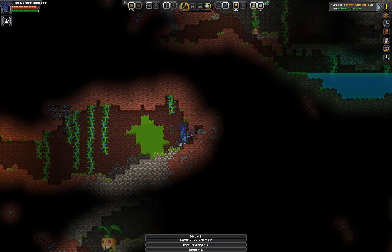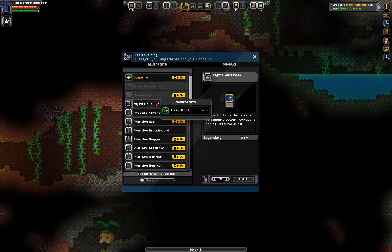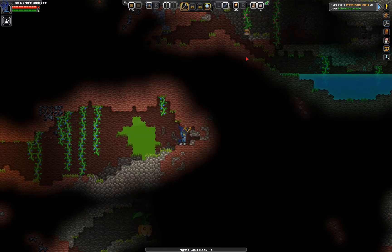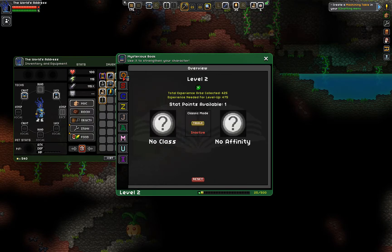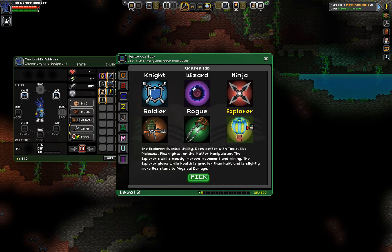Awesome! Because everything is awesome! Let's craft one of these. That's what the mysterious book does — that's how you level up. Alright, I'm in level two. Stat points — I've got one stat point. Classes: you can be all kinds of different classes. The Explorer — evasive utility, does better with tools like pickaxes, flashlights, or the matter manipulator. The Explorer's skills mostly improve movement and mining. The Explorer glows while health is greater than half, and is slightly more resistant to physical attack. I'm probably going to use that, because that's what this character is — this character is an Explorer.